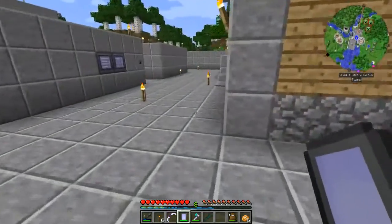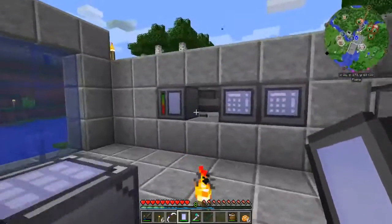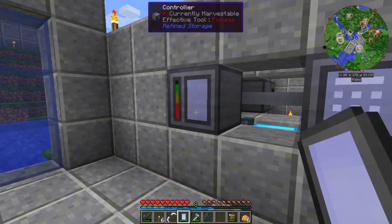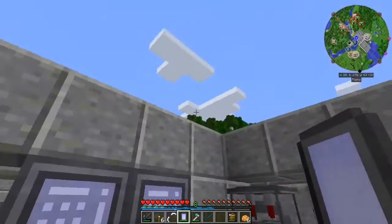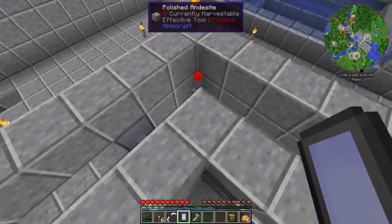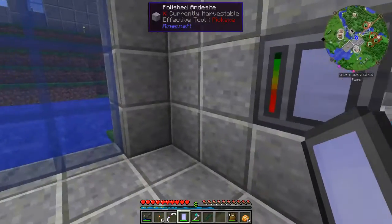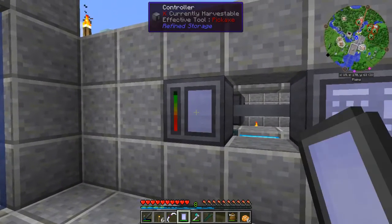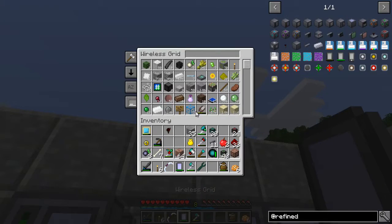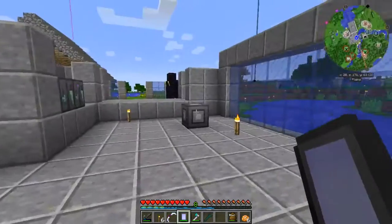Okay, I figured it out. When all else fails, go read the wiki. So apparently this wireless grid has to be bound to a controller — it has to know what wireless transmitter device it's actually trying to talk back to. So what we need to do is shift right click on this wireless transmitter, and now we can use it. Here we are in our wireless grid — we can go through every item we have in our inventory, which I love to pieces.